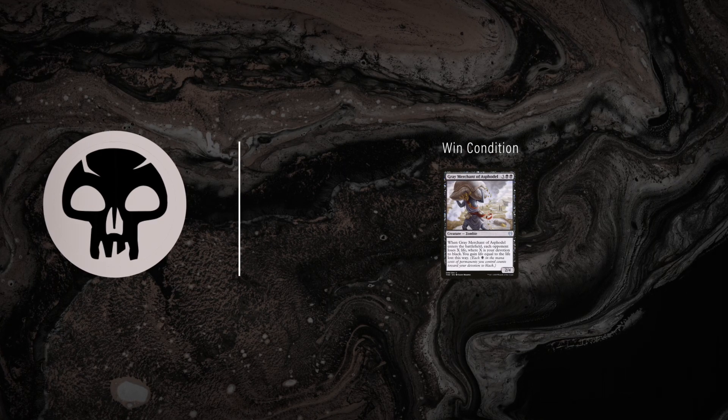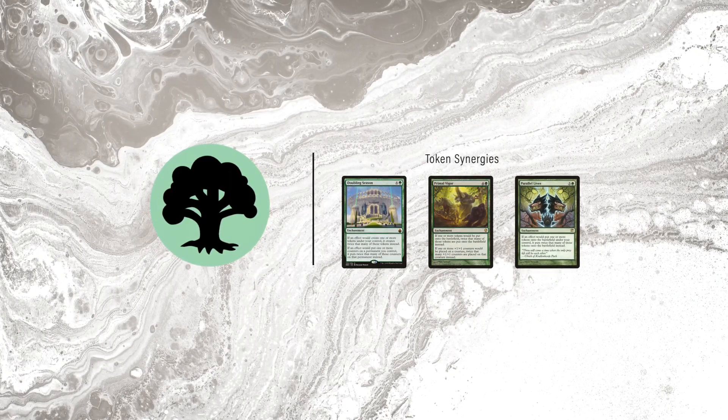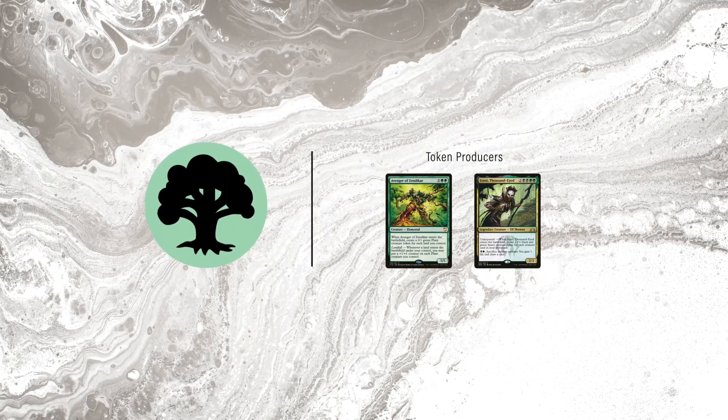Since the deck can often pick up a token sub-theme, green adds access to Doubling Season, Primal Vigor, and Parallel Lives. Add in a token producer like Avenger of Zendikar or Izoni Thousand-Eyed to keep the sacrifice fodder coming.